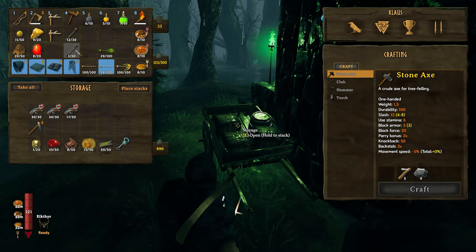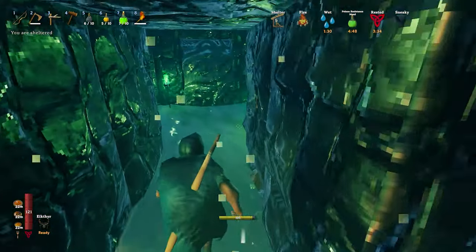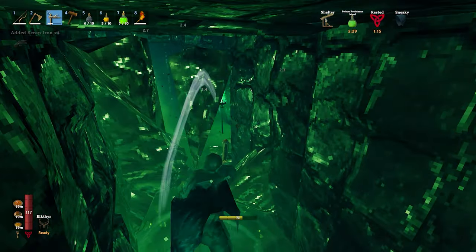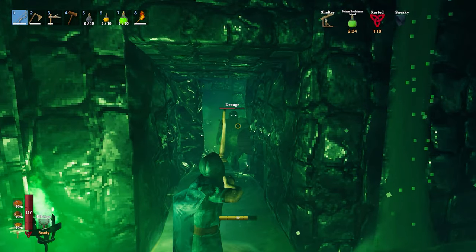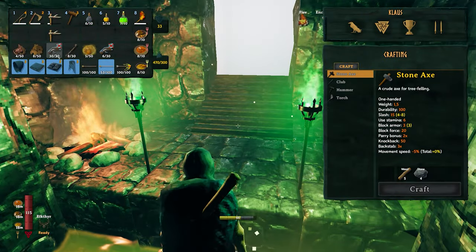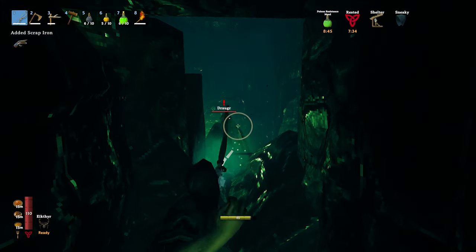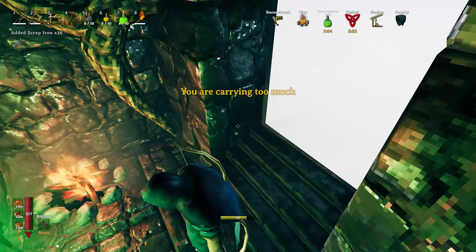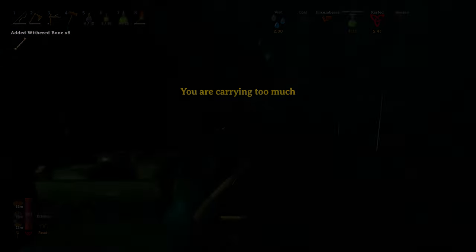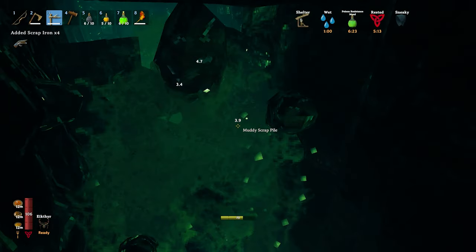Going back outside to sort some stuff, then back into the crypt because I want to farm everything — every muddy scrap pile. One draugr actually de-aggroed on me for some reason. Wasted around an hour farming iron here — really boring, so I'm skipping ahead. We're now at the point where things start to get interesting.